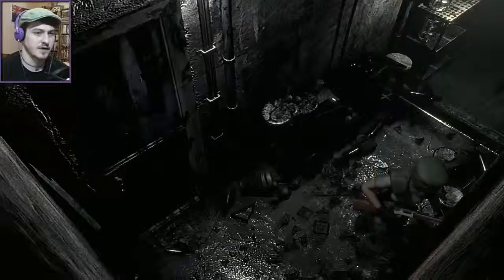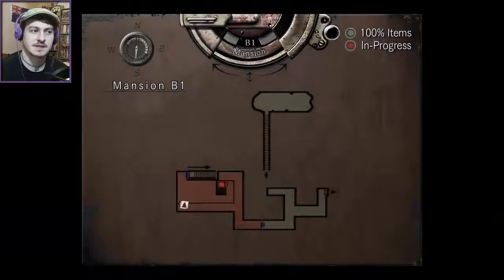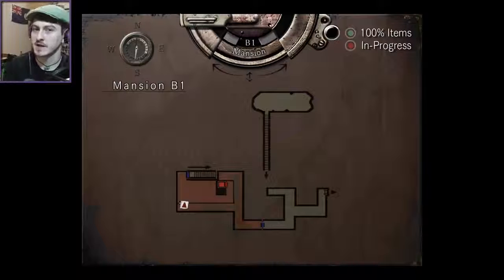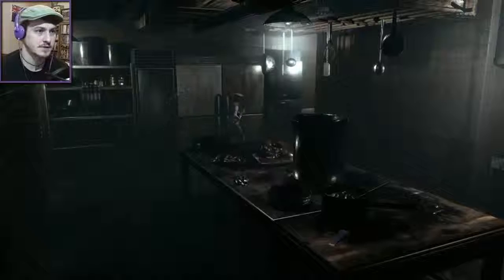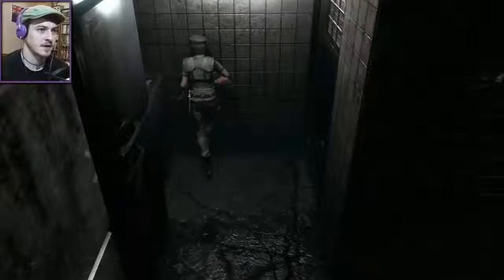I didn't even know that was there, but I'm glad it was. I unlocked it. Where does it lead? I've been here! I left a zombie alive in here. Hopefully it's not right near the door and I can just run past it. Do I want to risk flipping that switch and potentially killing myself? Or should I go and save first? I think I'm in the kitchen place. I left a zombie in here. He's over on the other side of the room. Yeah, there he is. Okay, that's fine, I don't mind that. You can be there all you like buddy.